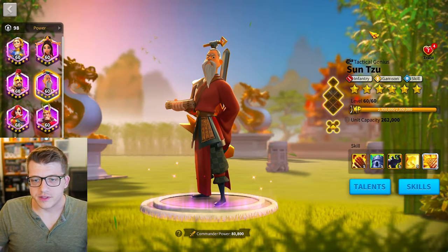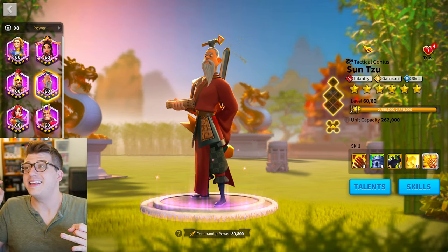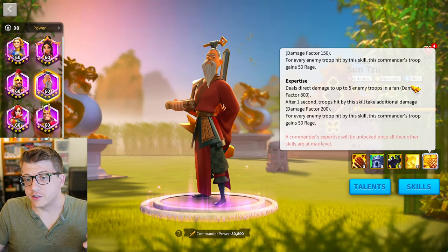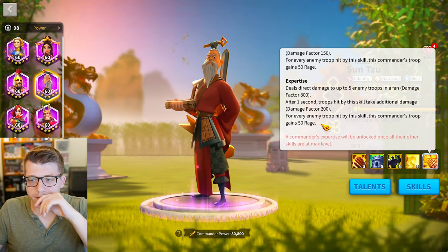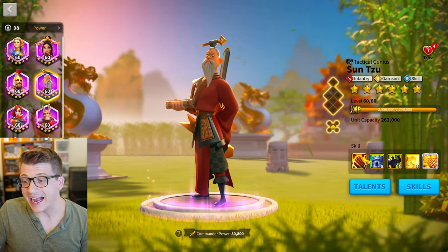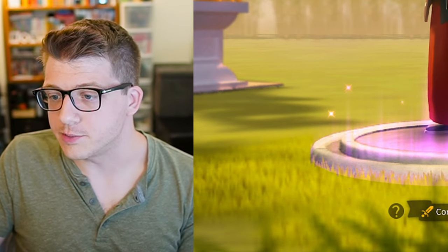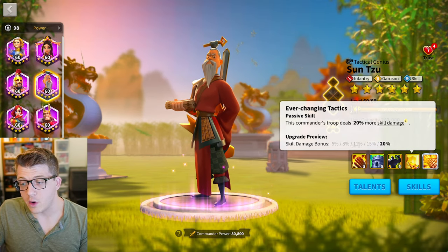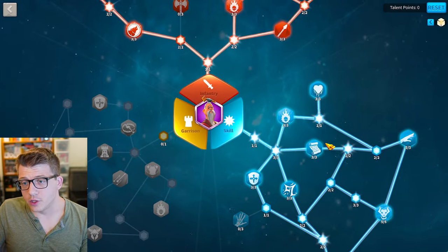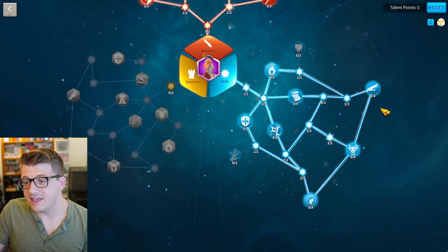We have to start with Sun Tzu — in my opinion the best PvP epic commander in the game. He's also great in Sunset Canyon and expedition. He has a five-target fan-shaped AOE that, when expertise, deals 1000 damage factor to five targets with a damage over time component. Every troop you hit with that skill gives you 50 rage, which is super beneficial for popping active skills as much as possible. He also has the infantry tree, which is very tanky, and the skill tree, arguably the best talent tree in the game.